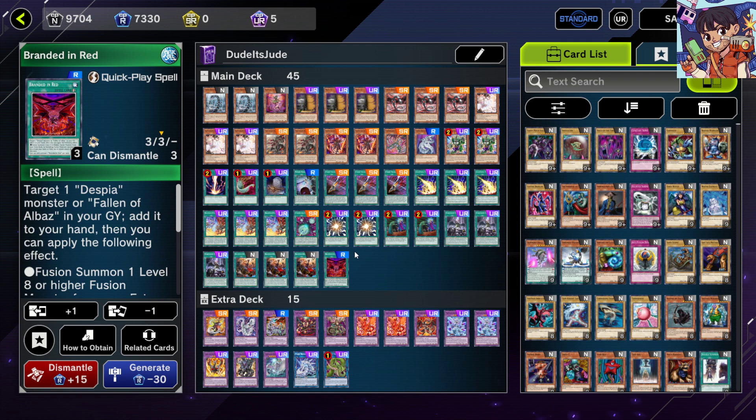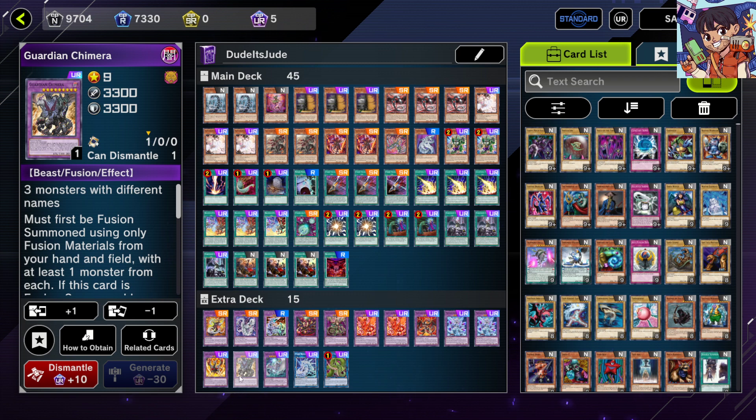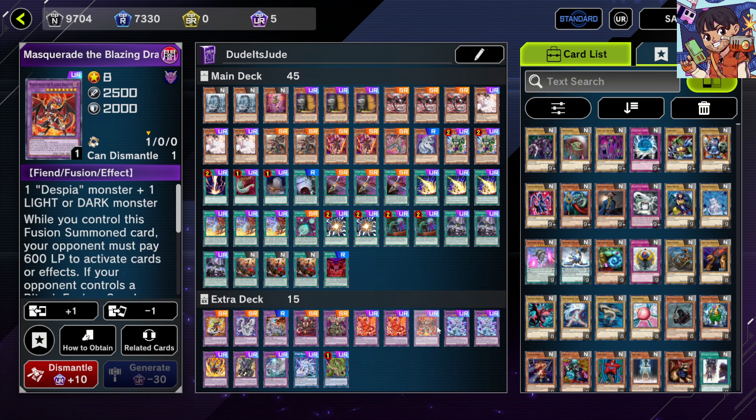Branded in Red lets you fusion summon on your opponent's turn, so you can go into Guardian Chimera — a great pop card that lets you draw — or Masquerade to make your opponent pay life points for burn damage. Really cool.